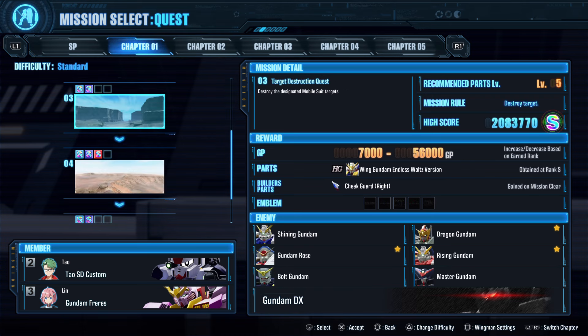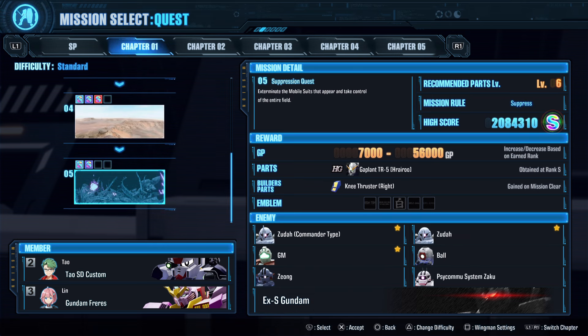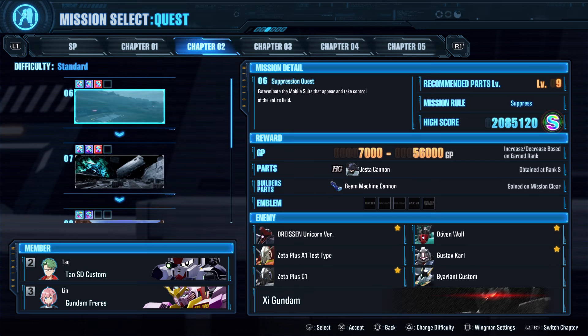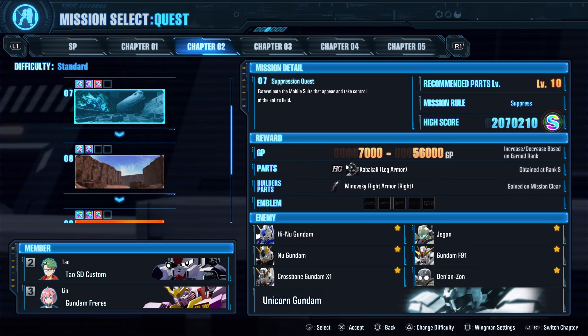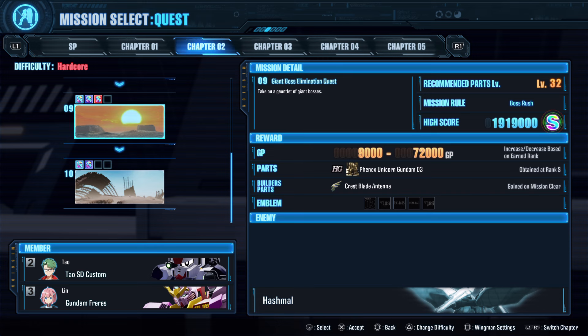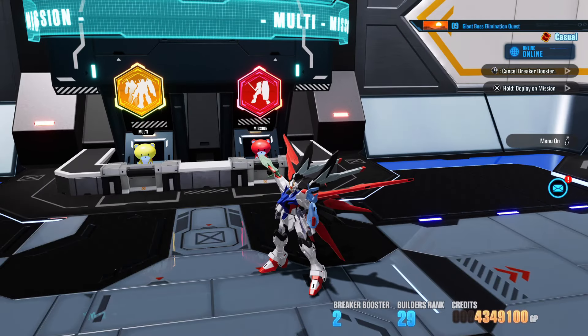I think chapter 1 doesn't drop plastic, so let's try chapter 2. It's very fine. Let's just do this wallpaper quest now because my MS is low level.